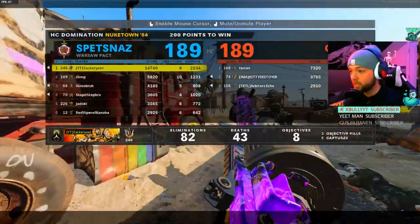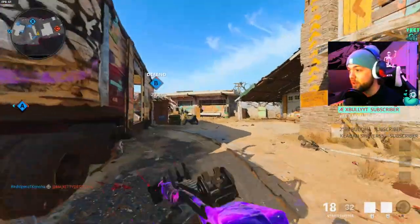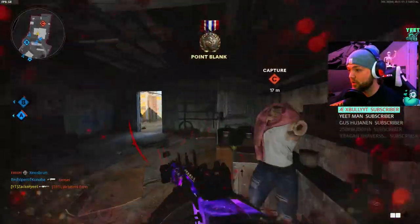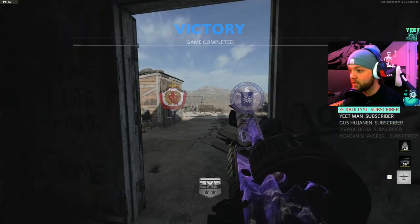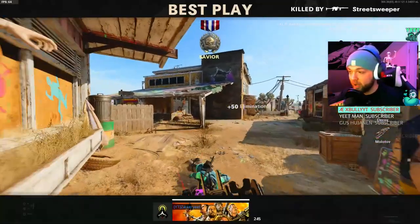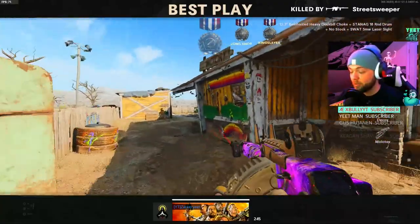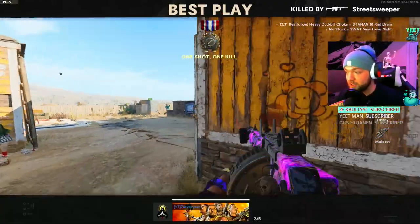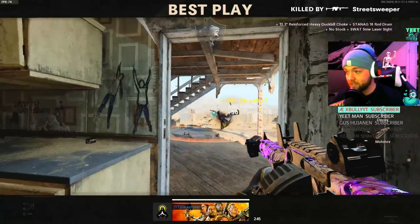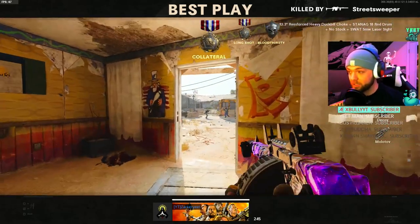We can't quite get the hundred bomb because there are only three people on the enemy team — looks like they're leaving the game. GGs, 86 kills. I should have got a hundred. You can see right here: when you put the range barrel on the Street Sweeper, it has no business shooting that far. For XP purposes, it's just the way to go every time, no questions asked.